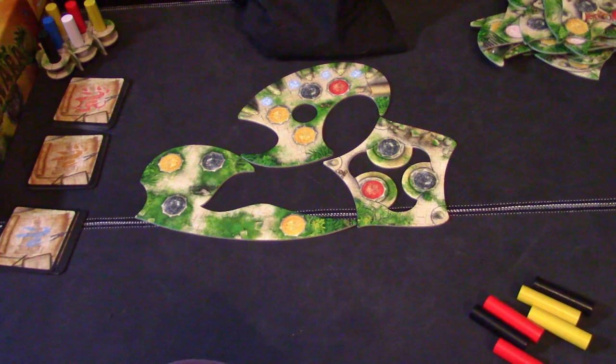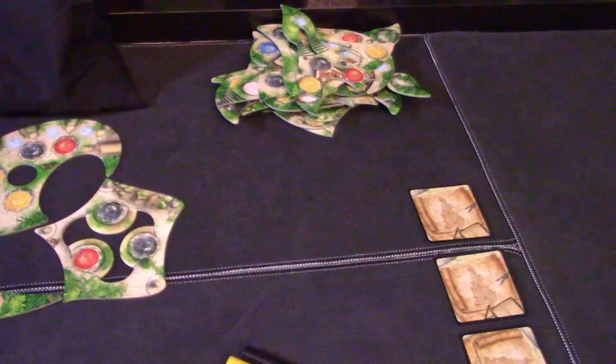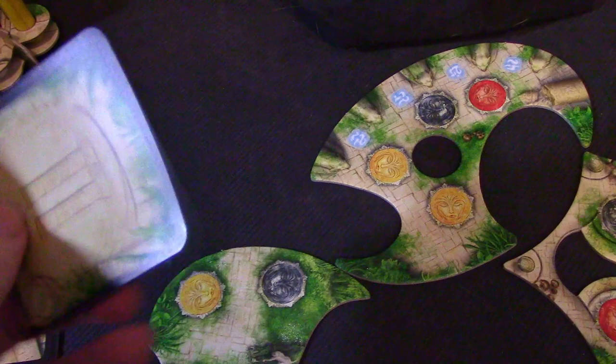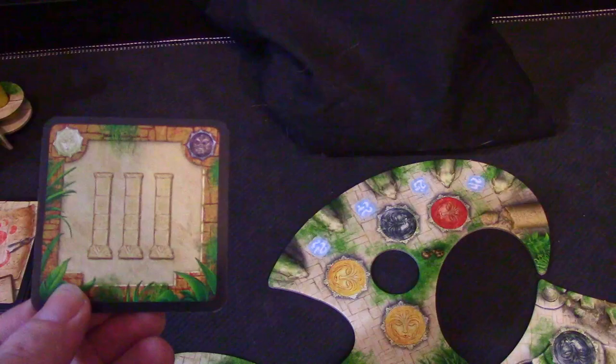I'm just going to go over the basics of the rules — there might be a few I missed, but you can see those in the rule book. I'm set up for an easy run; you can do normal, hard, or easy. Basically, you've got to build up three levels, and once you do that, you win. The game ends when one of three things happens: if you build up to your third floor, or if you deplete the bag of pillars. On your turn, you choose to do an easy, medium, or hard task, and each one of these cards has something on it that you'll need to do. For example, you might have to put two pillars on the same platform, or put three pillars on any platform you want.